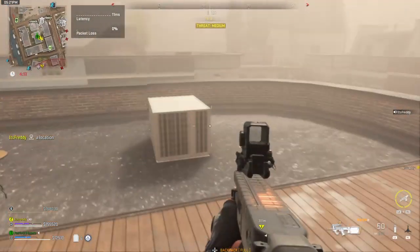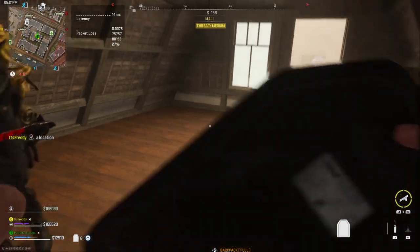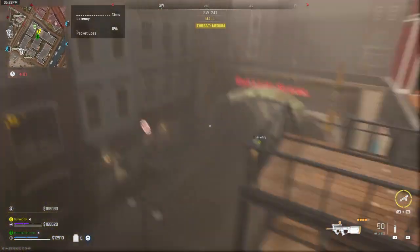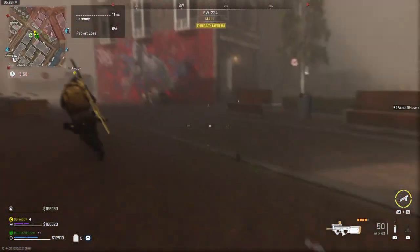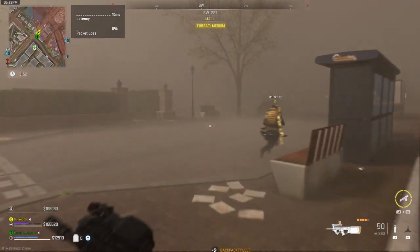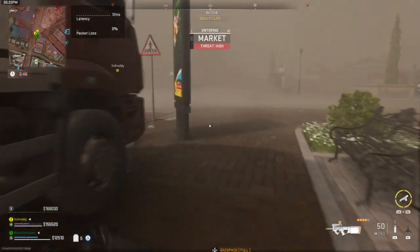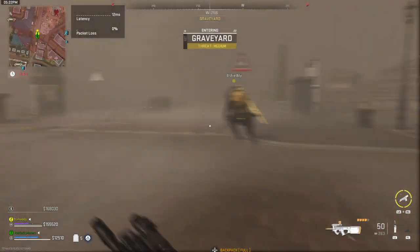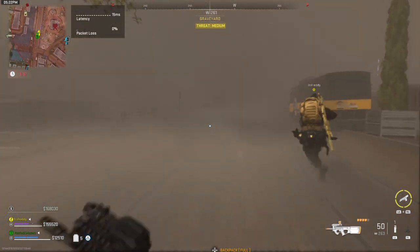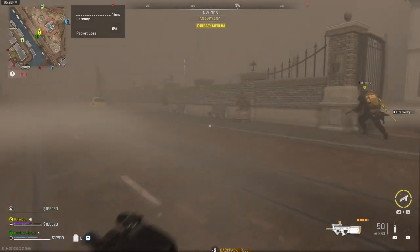You can get the bullfrog if you want. Ultra 1 actual, high winds are increasing in the AO — move to an extract point before radiation spreads. He's the one for this map. ISR has located the HVG bullfrog on your attack map; he's transporting a valuable weapon case — intercept at your discretion. He's in an armored vehicle, so we gotta either shoot the shit out of it or blow it up.